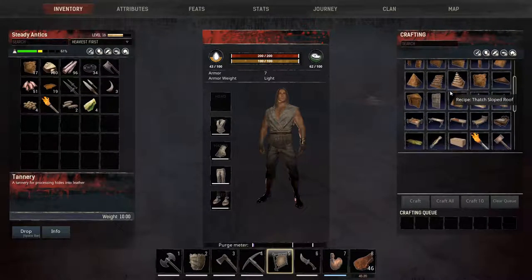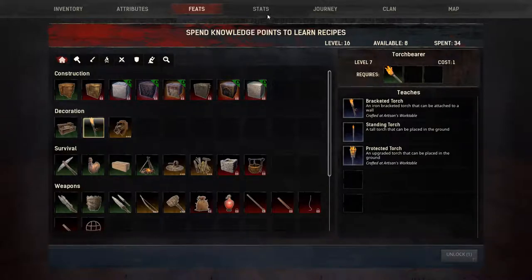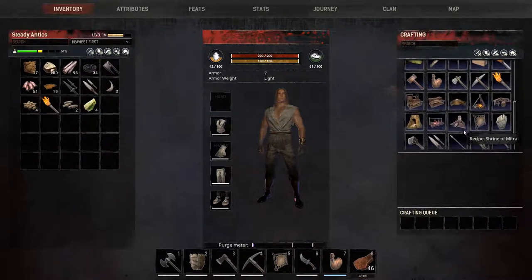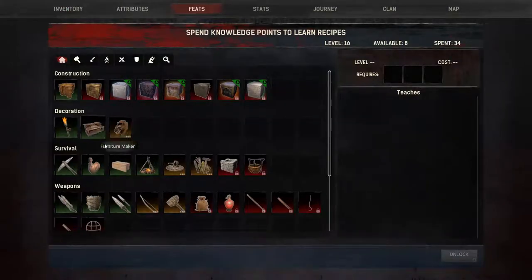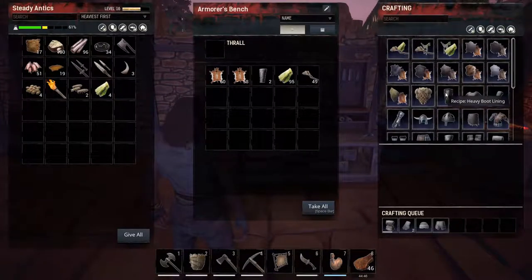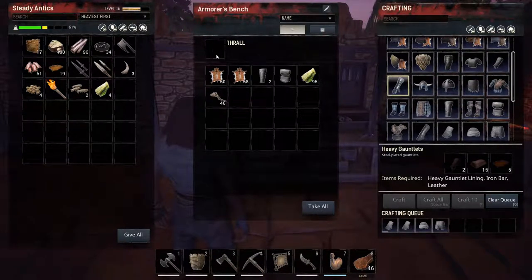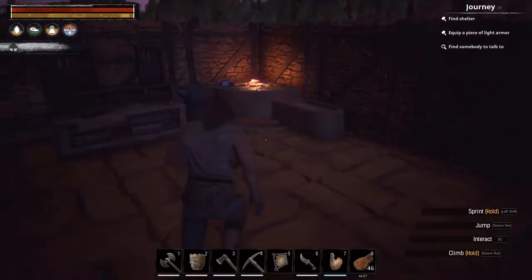I want to spec into the Torchbearer perk so we can make wall torches — I want to be able to record at night so we can see. The bracket torch is made at the artisan table, so we need to build the artisan table first before we can make wall torches. I tend to wait for everything to finish crafting at once so I don't get confused about what's done.